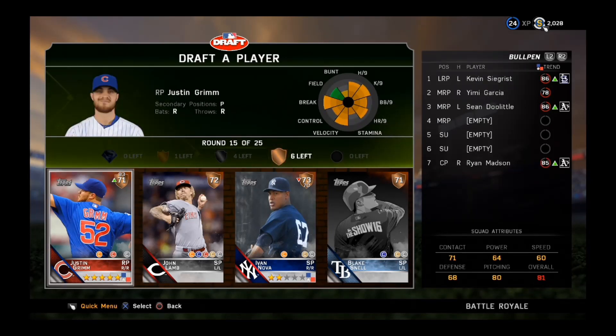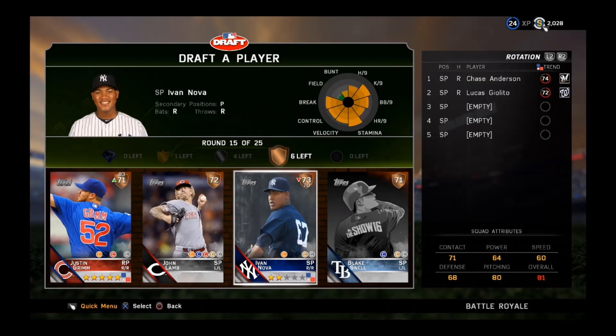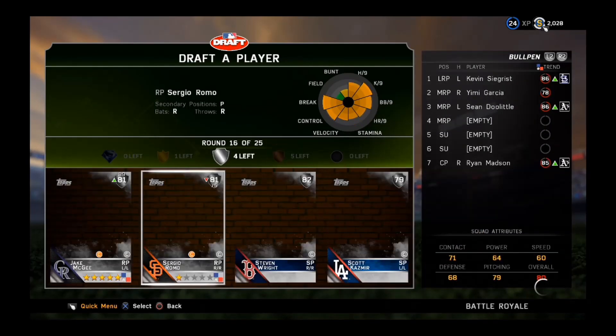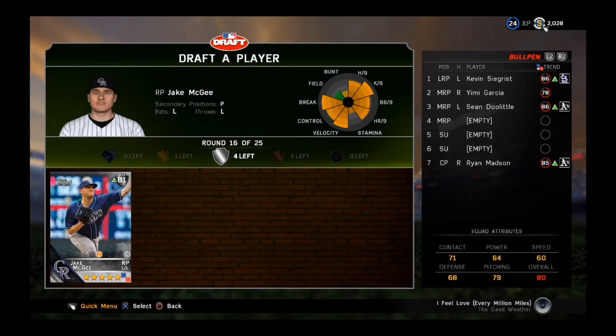Another pitching round — all relief pitchers or starters — but Justin Grim has a nice inside edge. We need to keep filling out this starting rotation, so let's go with John Lamb since he has so many K's per nine. Another reliever round and starting pitchers — we'll take Jake McGee. He is a beast out of that pen. Our pen is looking absolutely phenomenal.